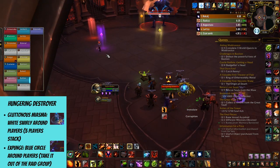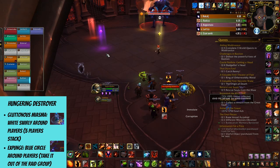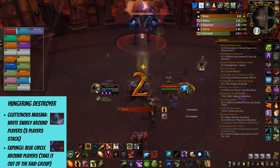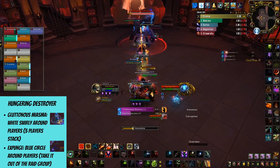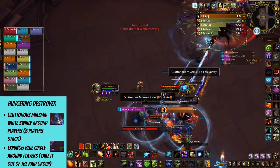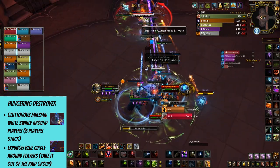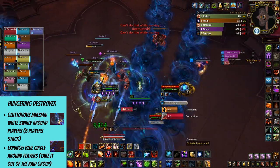When it comes to Hungering Destroyer, if you've ever seen the fight you probably noticed people getting divided into smaller groups, and there's a good reason for that. In the beginning there'll be a few players who get hit with a damage debuff called Gluttonous Miasma. They won't be able to get healed directly but can leech health from surrounding players, and that's why it's super important to be stacked with all the players who have the whitish circle around them.